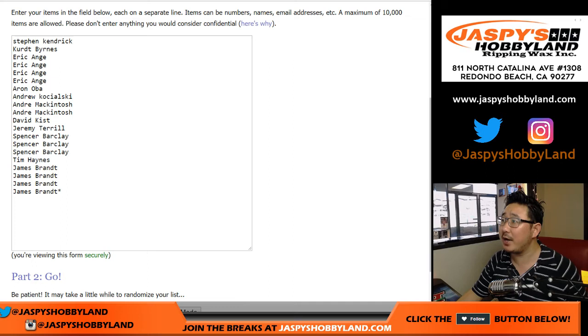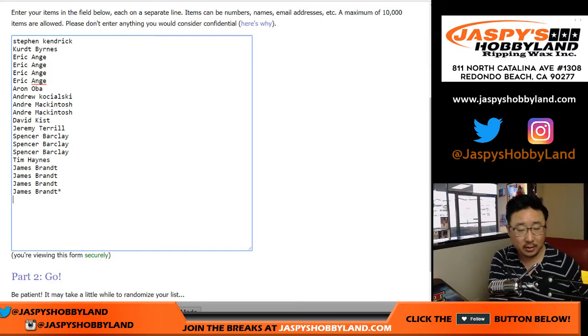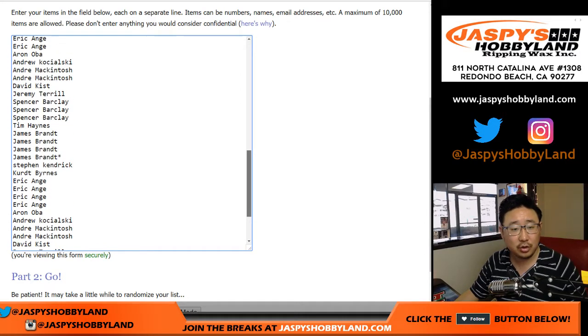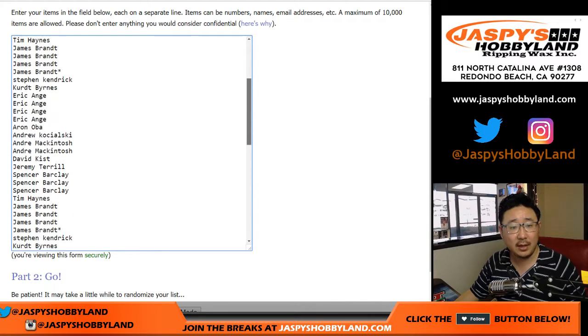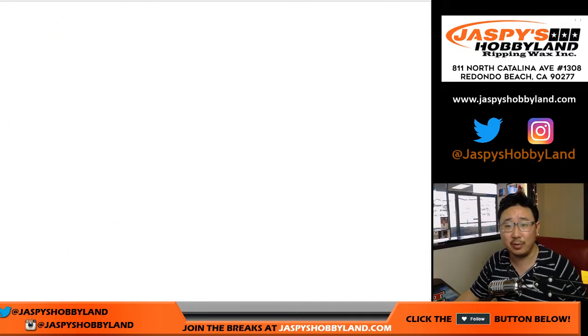Big thanks to these folks right here for getting into the action. Now one spot gets you four players, so let's quadruple this list here. There's one, two, three, and four. You'll see one, two, three, and four — Jimmy Brandt has the last spot with Mojo stars next to his name, so you know that list is quadrupled up.